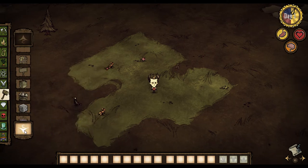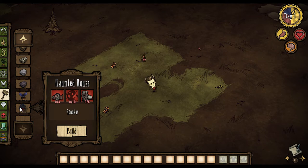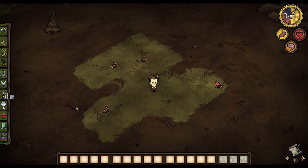So if you go in the structures tab — I'm in creative, guys, so you actually got to craft this normally — right here, haunted house. You're gonna need four gears, ten nightmare fuel, and six living logs.